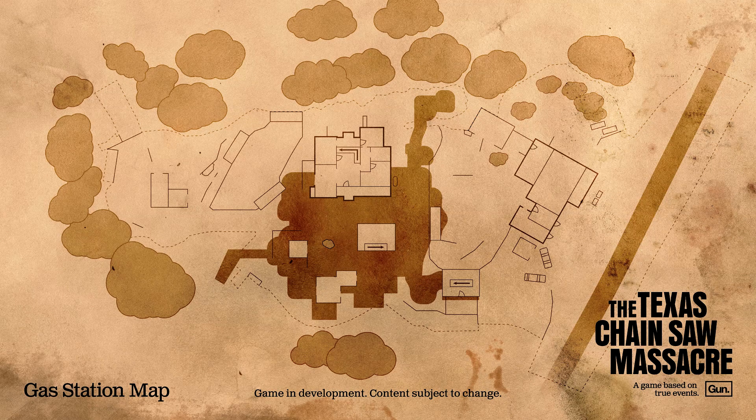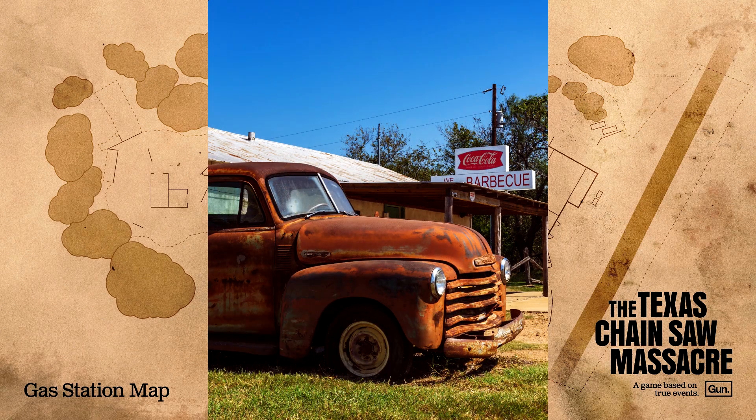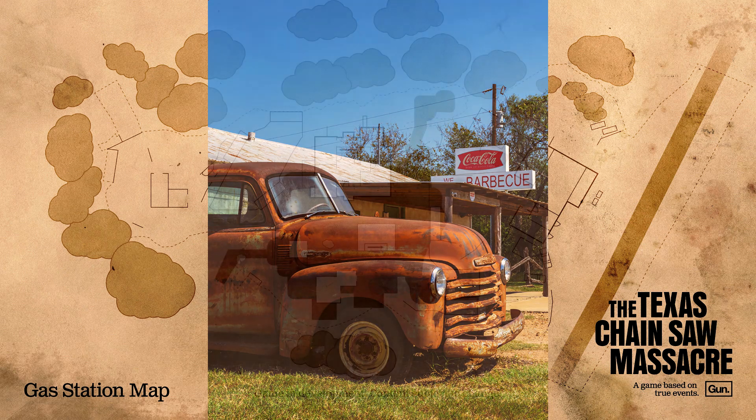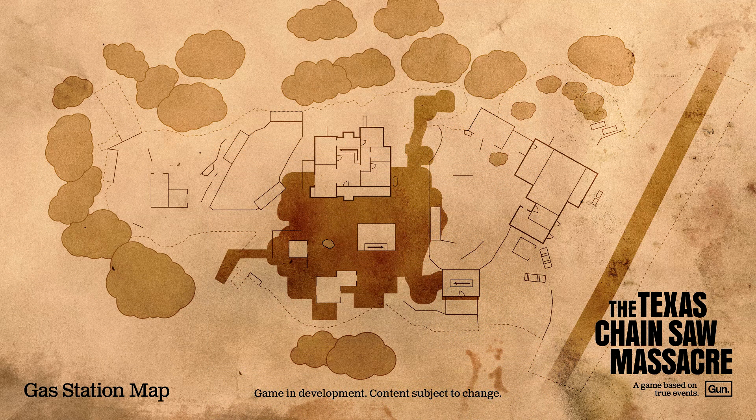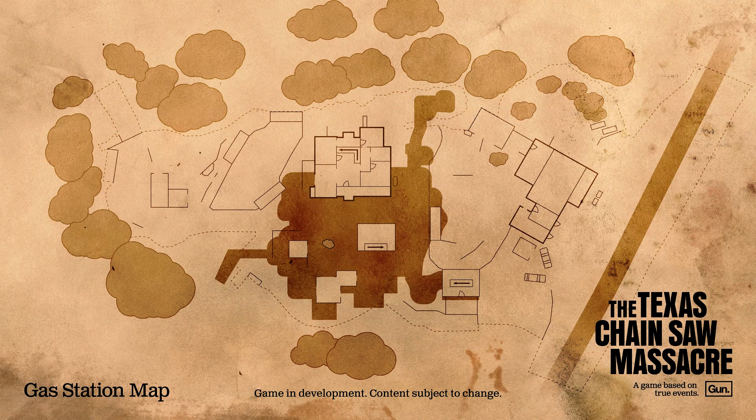I don't know if these are just going to be two random cars sitting next to the gas station or if they're going to be broke down vehicles. I assume broke down because in the modern day there is a replica broke down truck next to the gas station, but back then I think it was just the truck that the cook would park next to the gas station while he was working there.